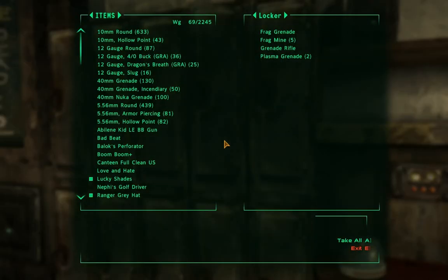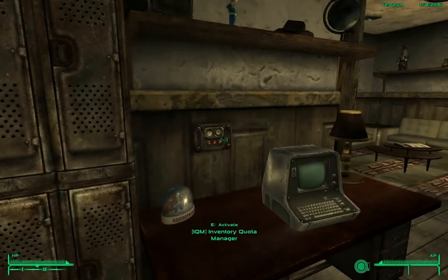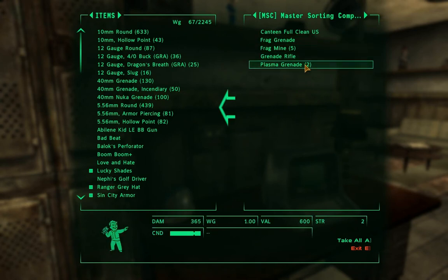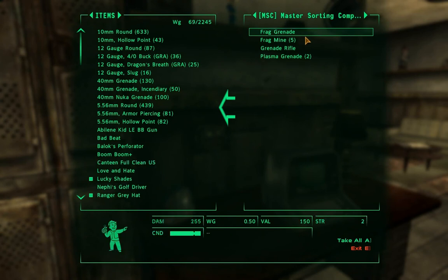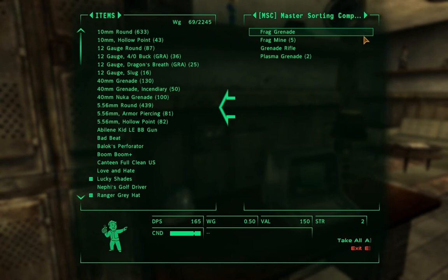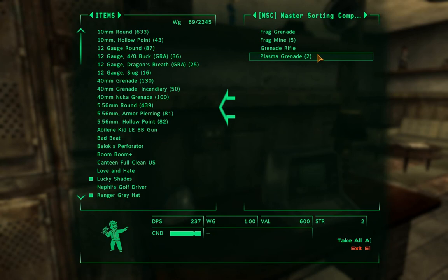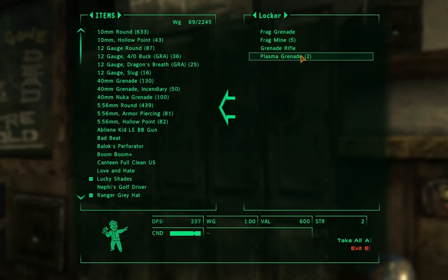Now I've told it not to take my armor. I'll grab my grenades from the locker, then process inventory now. You can see that only my grenades and the canteen — which I don't want it to take — are being processed. All the ammo I told it not to sort is still in my inventory. The master sorting computer shows what's being sorted, and when I close it, the grenades go into their destination container.